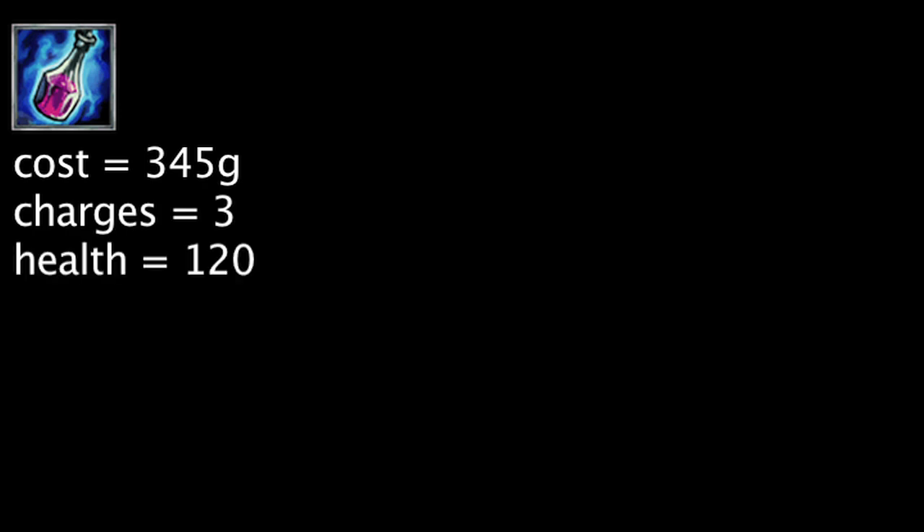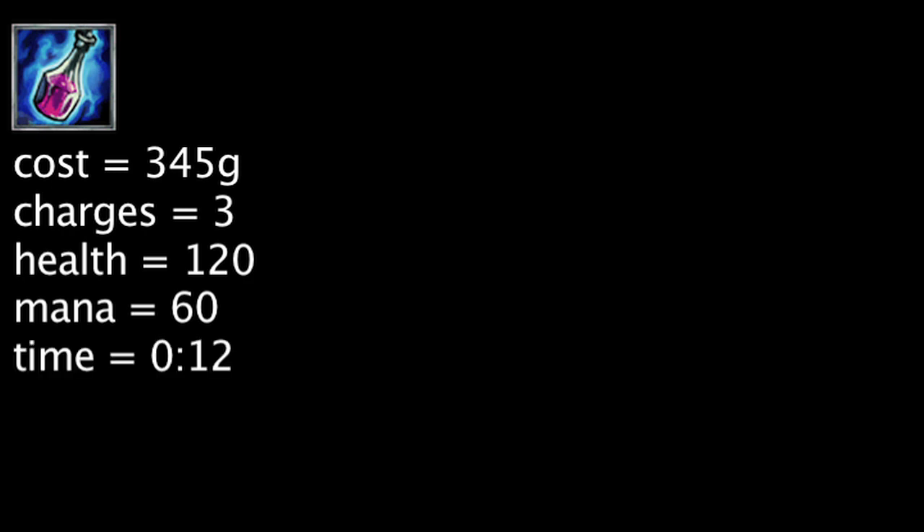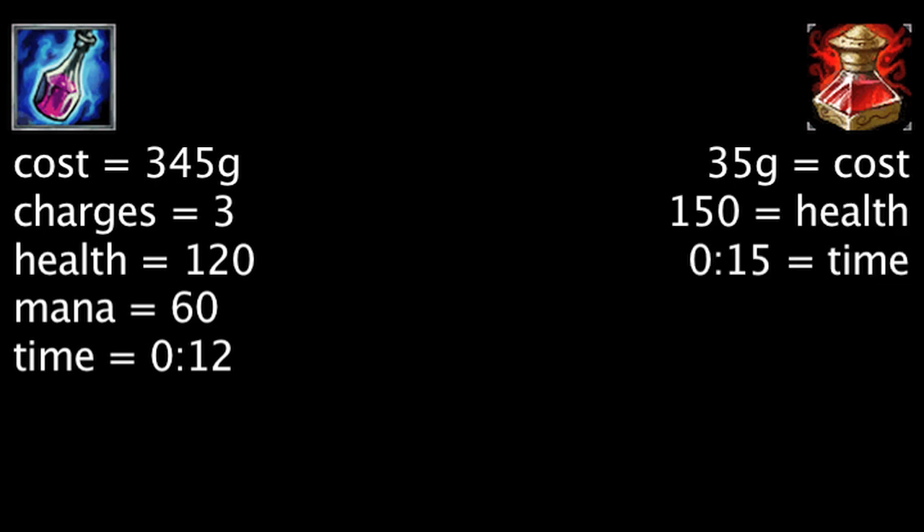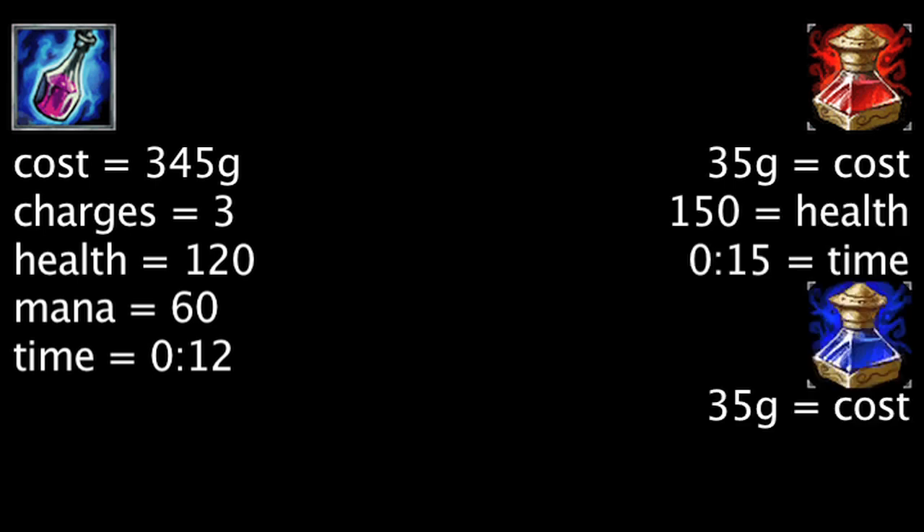Crystalline Flask costs 345 gold and will start with 3 charges, which will be restored whenever a champion returns to the fountain. When a charge is consumed, 120 health and 60 mana will be restored over 12 seconds. A health potion costs 35 gold and will restore 150 health over 15 seconds. A mana potion also costs 35 gold and will restore 100 mana over 15 seconds.